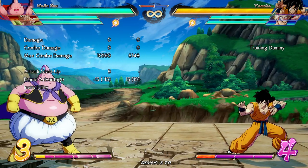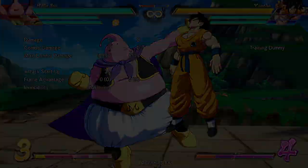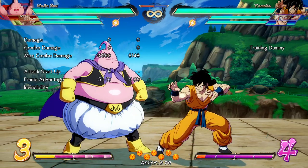They buffed his auto combo, where they increased the movement value, so he's able to stay in a bit more and jump scare you with a throw. Additionally, his 5LL is two frames faster, so that's always good.